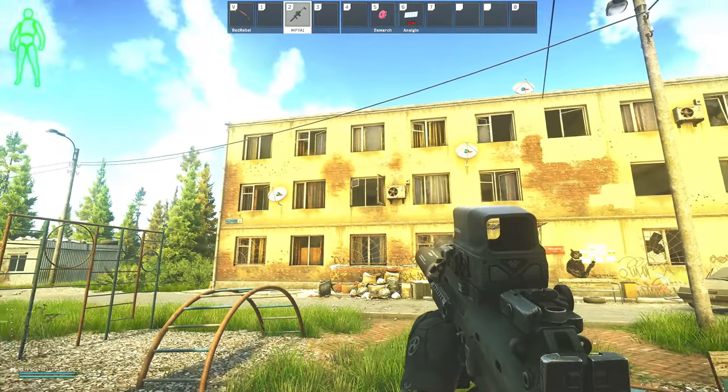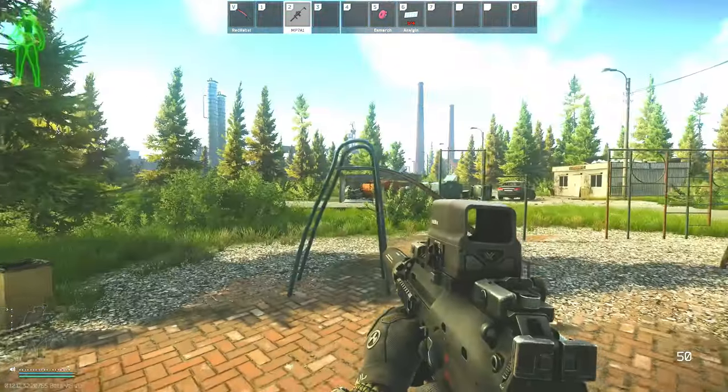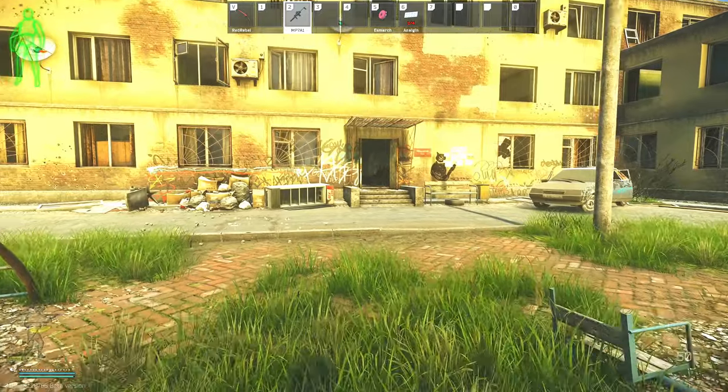I'm here in Customs up in between the two dorms buildings — this is the three-story dorm and this is the two-story dorm. For this task we do have to go into the three-story dorm onto the second floor.